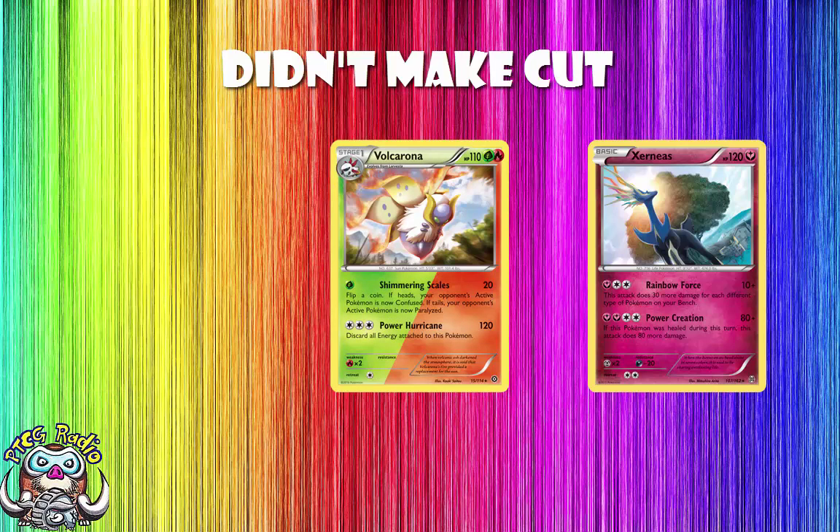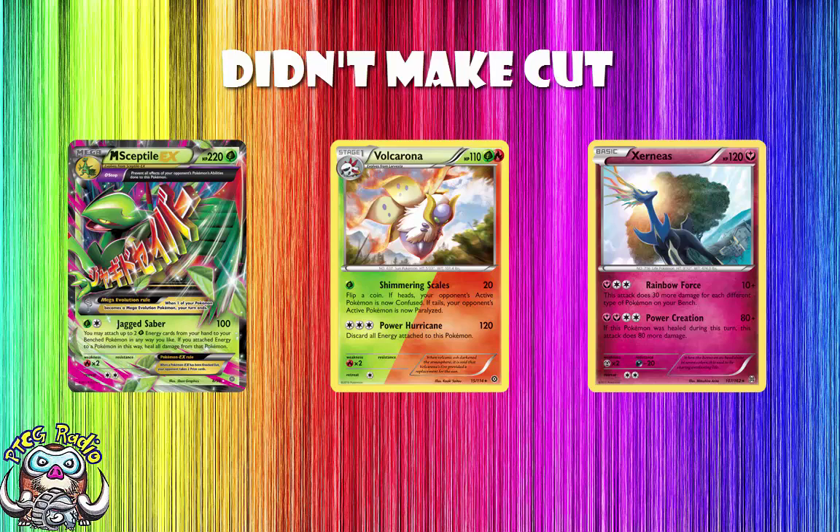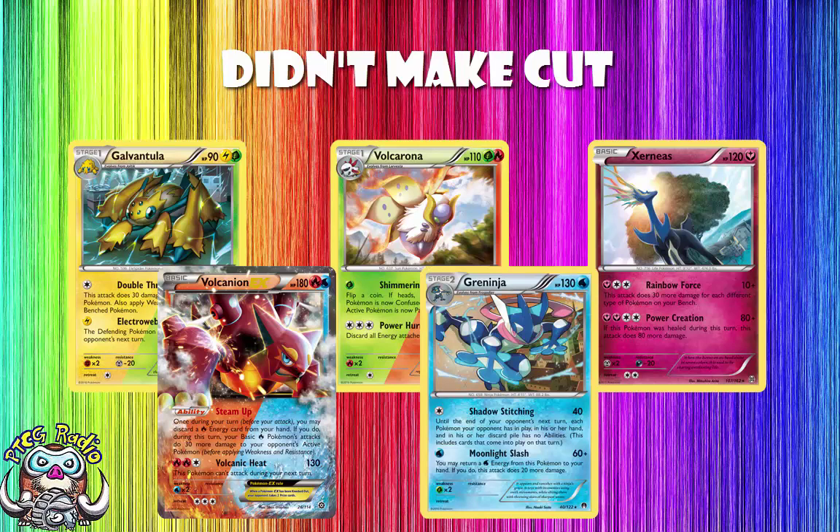Volcarona is both Grass and Fire, and it's only a Stage 1, which is fine. It does have a nice attack — 120 damage hitting for both Grass and Fire Weakness, so if you come across something like a Mega Sceptile, one-hit KO. But the big problem with Volcarona is that you have to discard all free energy to do the attack. And as we'll talk about at the end of the video, keeping your energy is what gives you the win here. Not to mention we're already hitting Grass with Galvantula and Fire with Volcanion. You don't need this Pokemon.